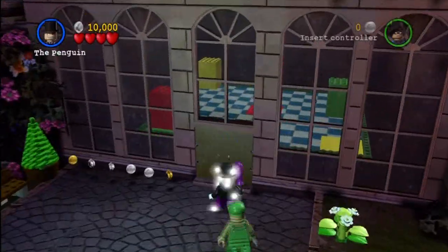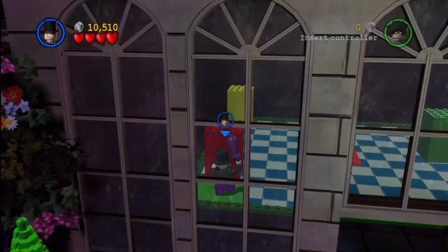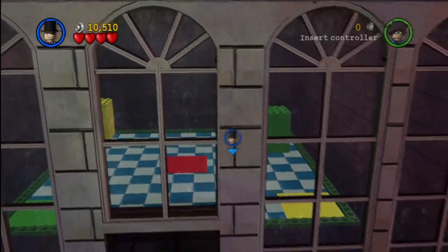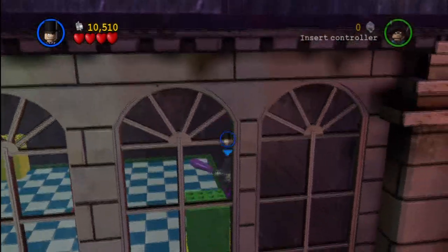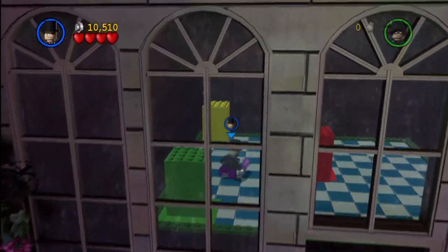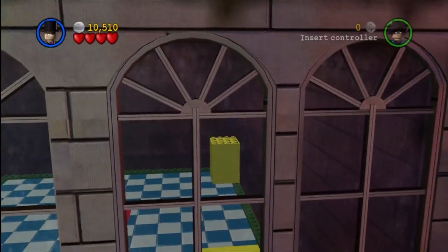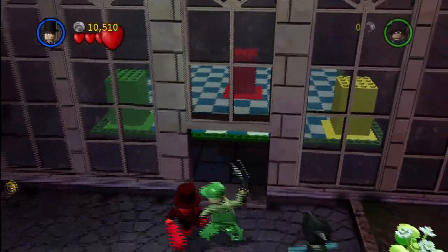The next challenge that awaits us is a simple color-matching puzzle where you just have to align the proper colored boxes onto the proper rectangles. Red goes on red, green goes on green. My controller lagged a bit there — sometimes it's more challenging than it seems just because of the camera angle. But you just position them all and then you get yourself another minikit. You don't even have to worry about assembling the giant plant this time, because you have access to Penguin who can just blow it up.